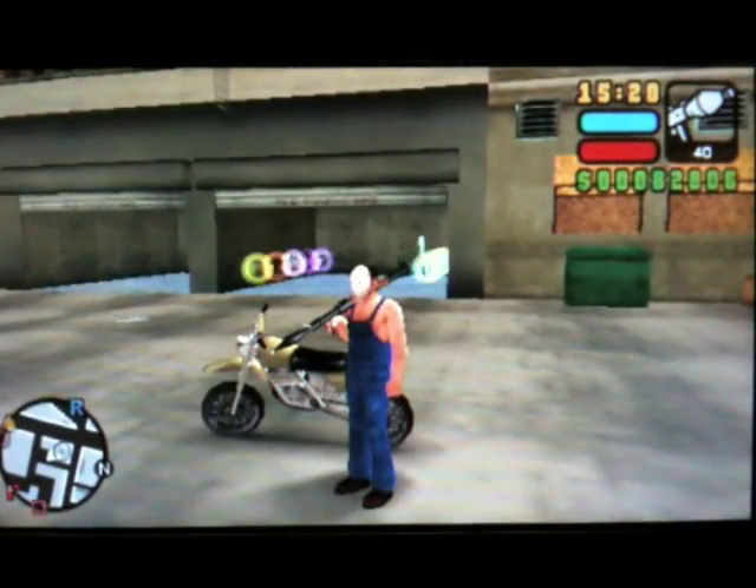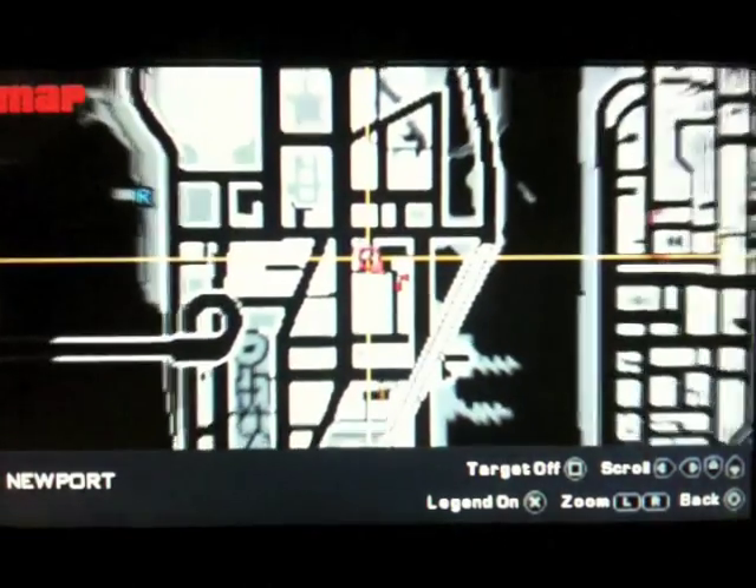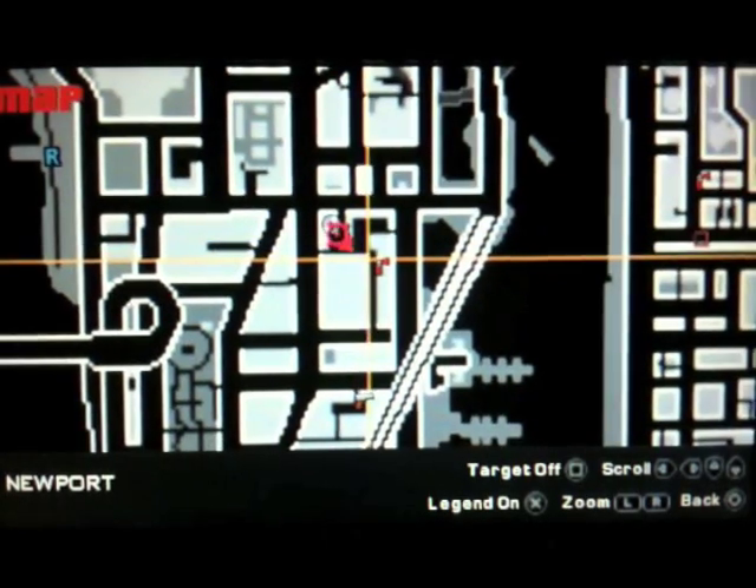The only way to get this vehicle successfully has two possibilities. When you start the mission, there's a crime scene on the motorway bridge, with an FBI car, a few police cars, a firetruck, and a few security members.